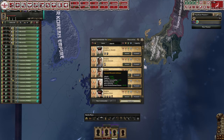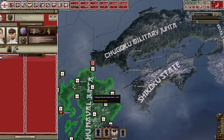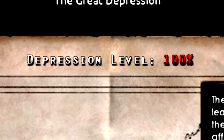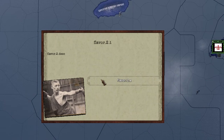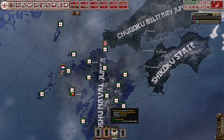Unfortunately, we do not start with any field marshals, so we'll have to promote one later or maybe get one through a focus. As for decisions, we have to deal with 100% crippling depression. Here's Portugal too - I almost forgot about them. They control Nagasaki. I like how we have this flavor event with no text - very flavorful. I guess I don't get very many flavor events without text, so it is a certain kind of flavor.